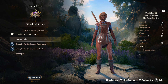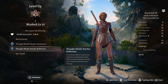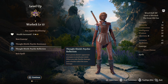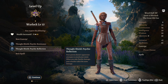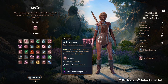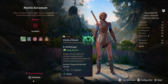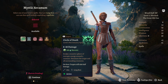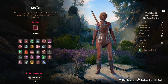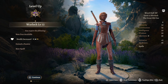Warlock level 10 gives us Thought Shield - Psychic Resistance. We gain resistance to psychic damage, and when you take psychic damage your attacker takes the same amount back - really good for deflecting damage. For a cantrip we will take Minor Illusion, and for a spell we will take Hold Monster. Warlock level 11 gives access to a bunch more spells. The first one is Circle of Death: 8-48 damage, you sculpt a massive sphere of devastating damage - really really good. We also take Banishment.